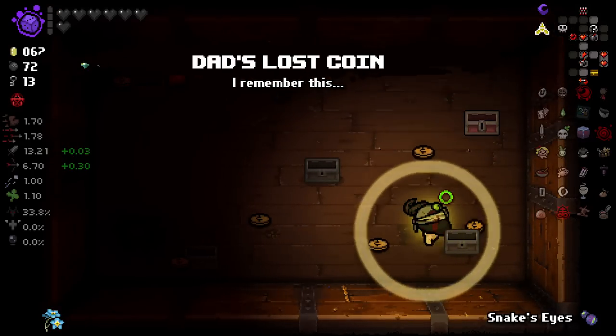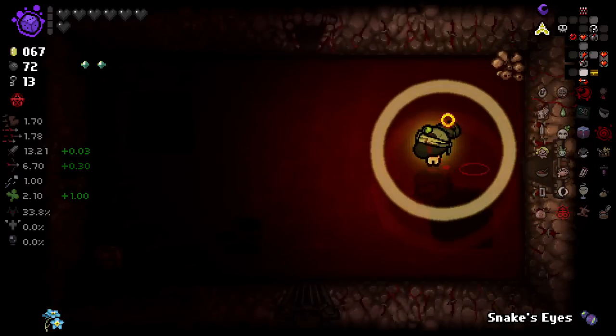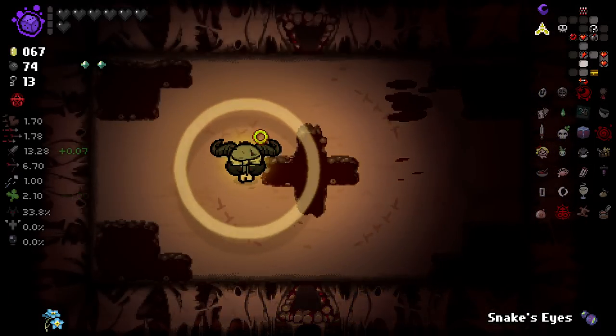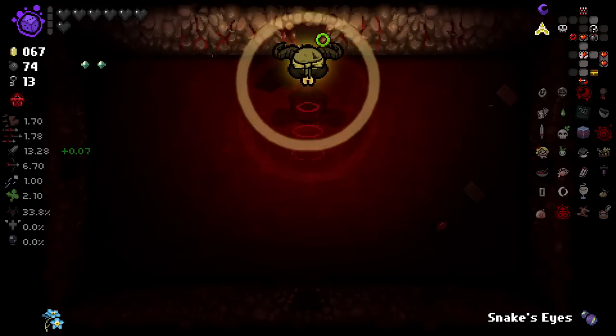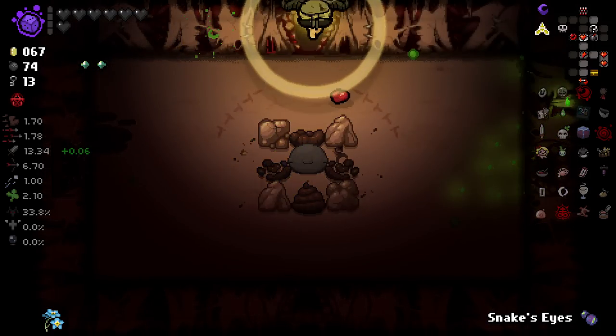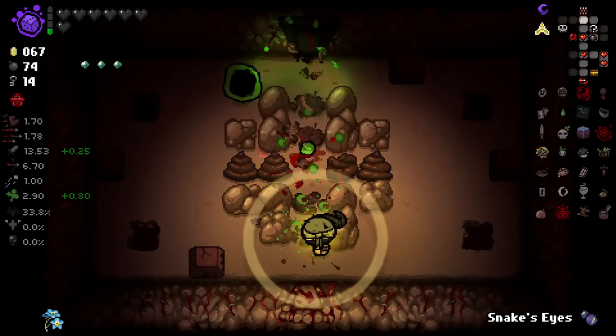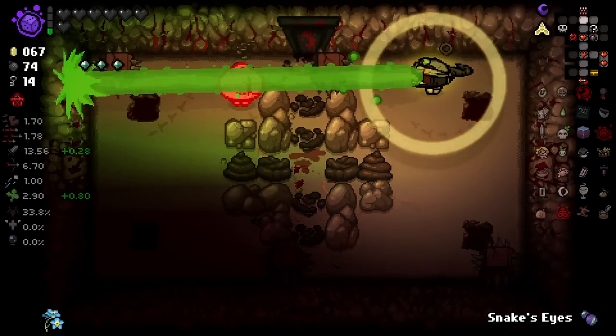That's a lost coin — nice little luck penny there. I've got to say, I wish when you pick up a card, instead of it becoming the active thing in your slot, if you have a pocket active item, I'd rather my pocket active item stay as the thing in the active slot. And then I have to press control to get to my card.